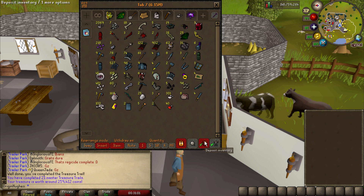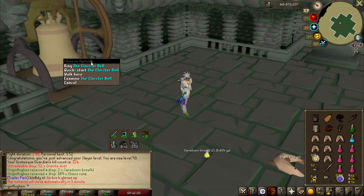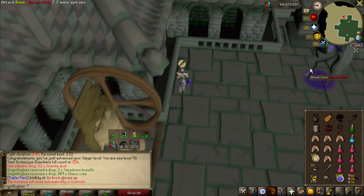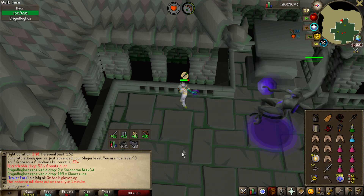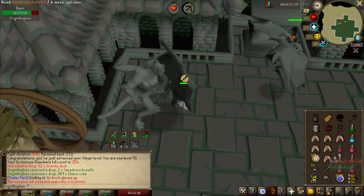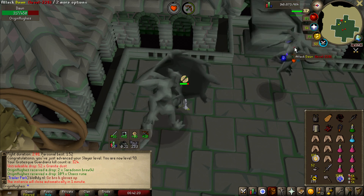Let's crack on and do this Grotesque Guardians task — we need some more Granite Dust. I can't believe it's been almost a week and I've been waiting to get this level on recording and I somehow managed to miss it. But anyway, we just hit level 93 Slayer! That means we can now kill the Smoke Devil, which will be nice. I think I can do the Western Provinces Elite Diary now as well, which is freaking awesome.